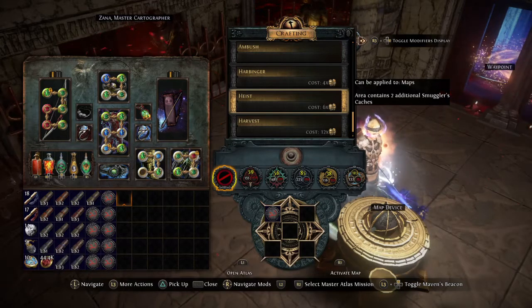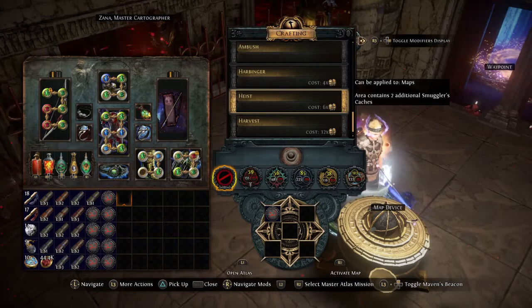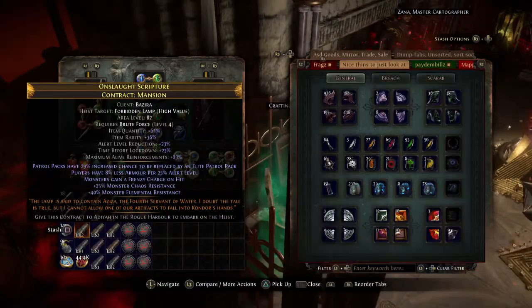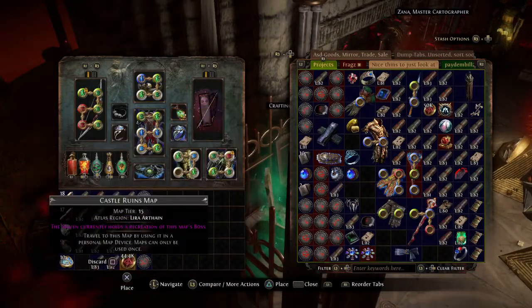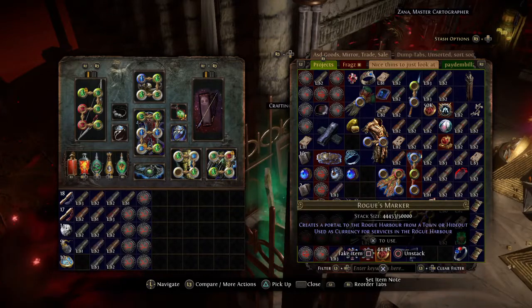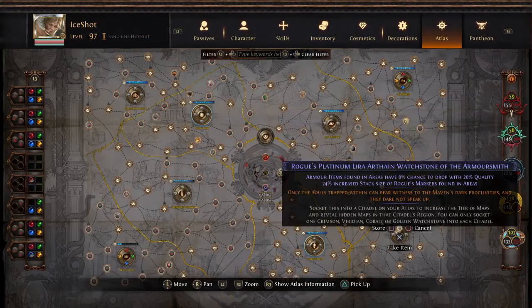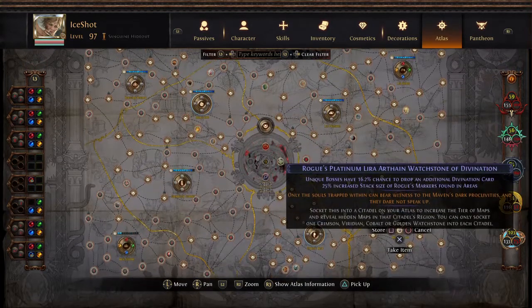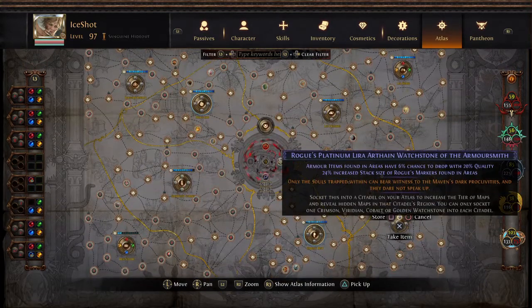Obviously if they have reflect I roll over it. With this method you are gonna be spending six chaos per map, and six chaos per is by far probably the best you can do and it's well worth it. We are running four of these types of watch stones, so all of the watch stones have increased stack size of markers found in area.